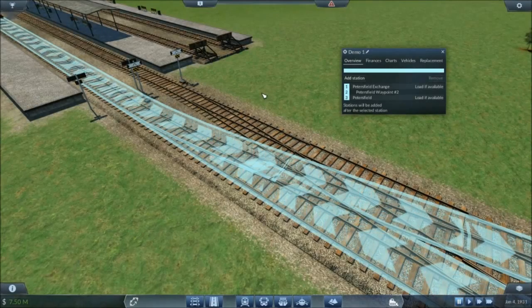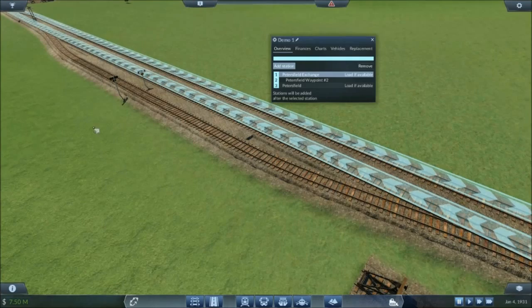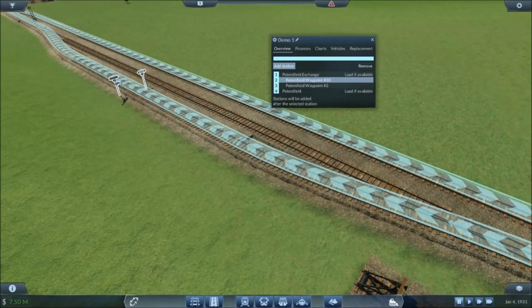Waypoints are simply markers to guide a train along a specific route. Note that trains cannot stop or turn around at a waypoint. When setting up your route, I find it handy to place waypoint markers at both ends of each platform on a station. This allows you to set which platform you wish the trains on the route to stop on. You can even use waypoints to set a route to turn off a mainline and use a bypass.